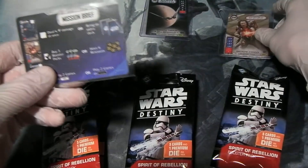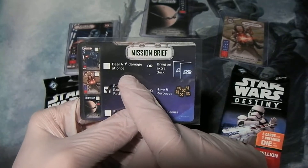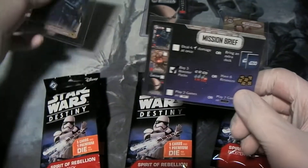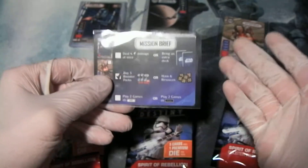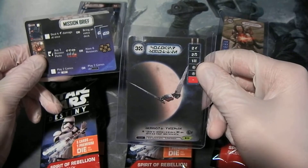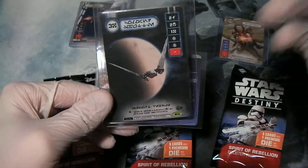The other things were: deal four range damage at once, or bring an extra deck. I brought an extra deck, so I got this full art Death Trooper. And then finally, play two games as hero or play two games as villain. I played two games as hero, and I got this full art Command Shuttle. I believe the names are all right — of course, this is in Aurebesh, so who can say?